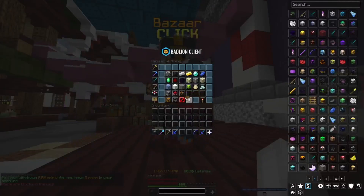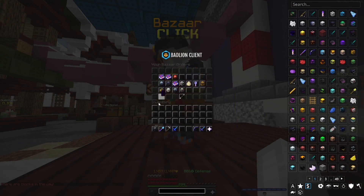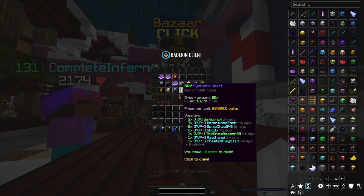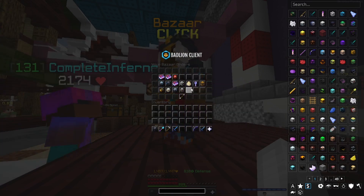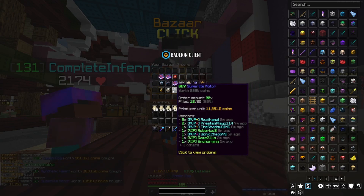Head over to the bazaar — I've already put in some orders for all this stuff. There's a lot you're going to need: 20 of each of the robot autonomaton parts, and then goblin eggs — you're going to need 150 of those. Now we can start claiming everything we've got.